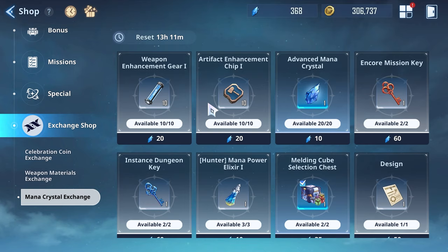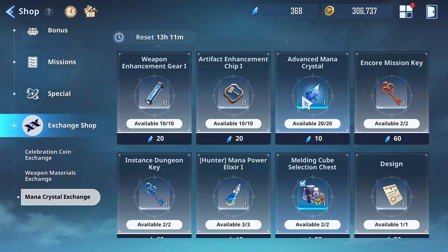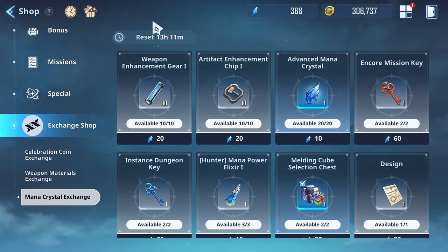Here's the shop. The important items include advanced mana crystals — I think this is the only place you can currently get them. Encore mission keys and instant dungeon keys are always good, as is the melding cube selection chest and weapon enhancement gear. Honestly all the stuff in here is useful at some point, and this shop resets every day so you can get these extras daily.